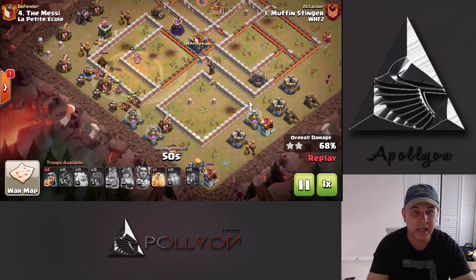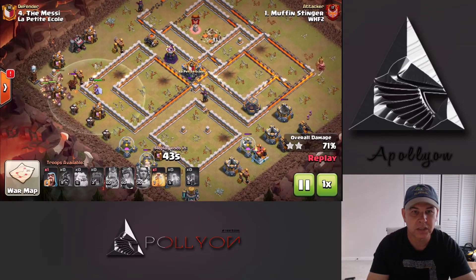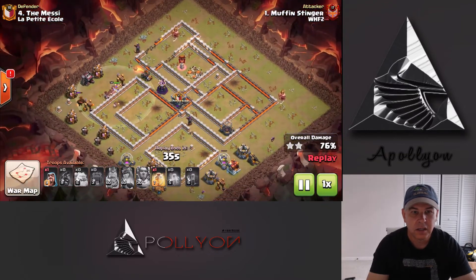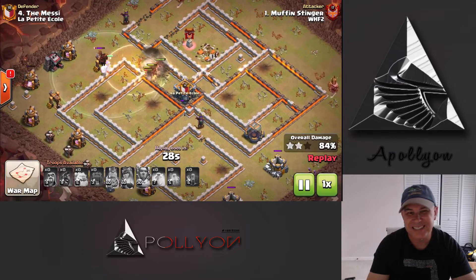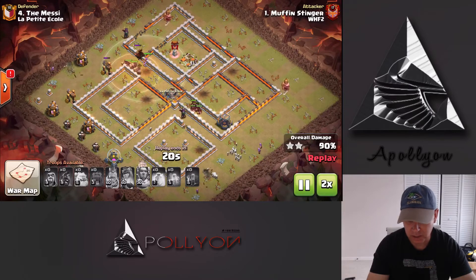Are we swagging that last Heal? I believe we could swag it if we wanted to, but probably we'll use it towards that Wizard Tower. Just getting our way towards those last couple of defenses and just going to heal — yeah, just because of a Giant Bomb or something like that. I still think they'd be able to push their way through, but this just absolutely demolished this base like it was a piece of cake.